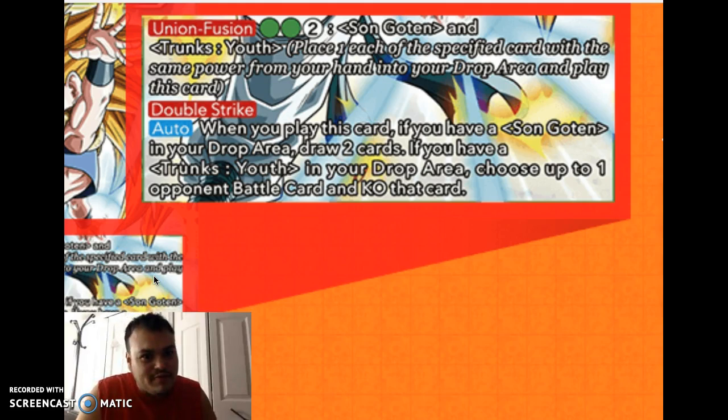And the auto — I love this part. When you play this card, if you have a Sun Goten in your drop area, draw 2 cards. If you have a Trunks youth in your drop area, choose up to 1 opponent battle card and KO that card. Obviously if you Union Fusion both a Goten and a Trunks, you're going to draw 2 cards and then KO any battle card on the field. That's crazy.